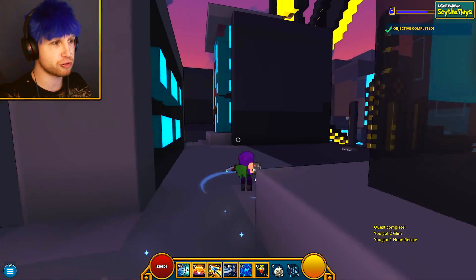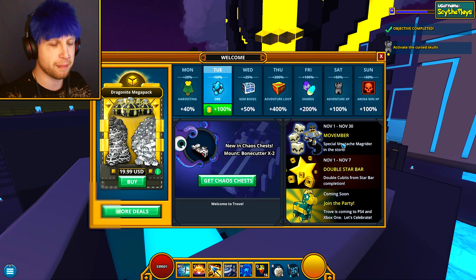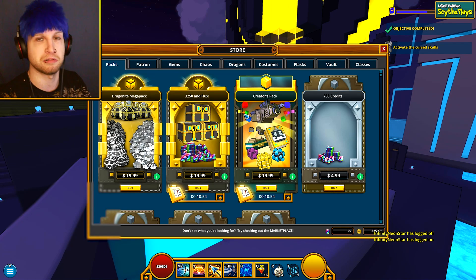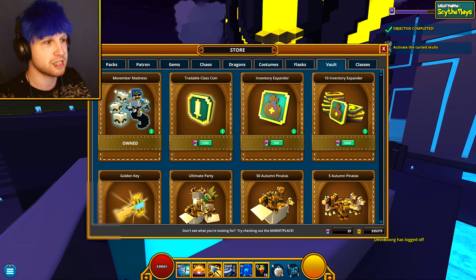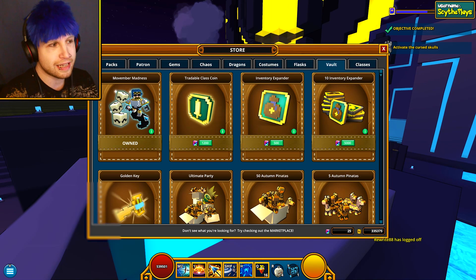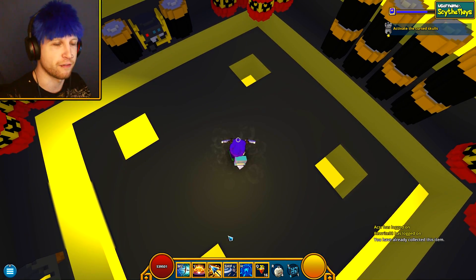Quite a few very interesting developments have been happening as far as Trove is concerned. On the front part of the screen there's the Movember event, which is starting right now. Unfortunately I forgot to mention that in yesterday's video — sorry about that. All you got to do is go to the vault section and it's already right there. That's going to give you the mustache mag rider, a couple different face mustache styles, and then the mustache block. The devs don't realize that they unintentionally ended up doing a big shoutout to Markiplier, because for some weird reason he has a pink mustache thing going on.